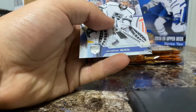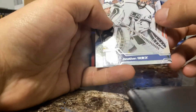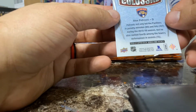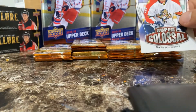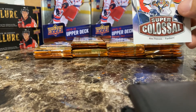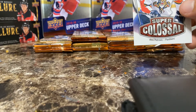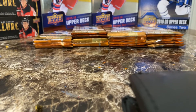Bo Horvat, Jonathan Quick — rough start to the year this year for him, but he turned it around and was playing a little bit better before we got interrupted. Super Colossal, Alex Petrovic — led the Panthers in PIM and hits, a real bruiser. Super Colossal — I don't think we have odds on these. Just a pretty common insert, nothing too crazy.